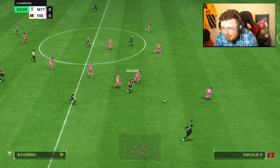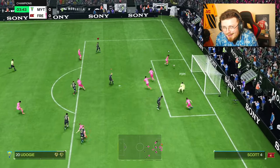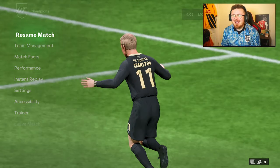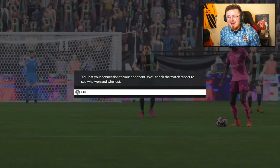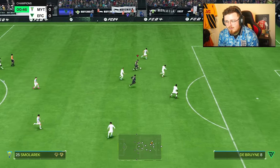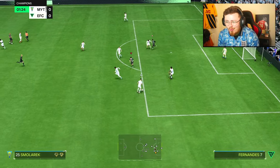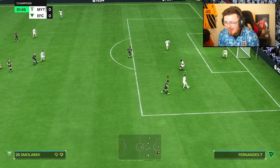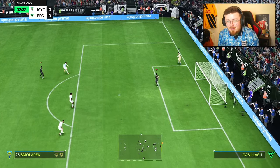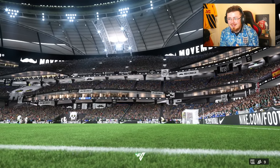Rolfo — big touch, Smolorek. Linking up with Eusebio, provider again. All the way — all the way. He's fluffed it. Come on, two quits — we're dominating, we're flying. My opponent isn't even playing. That was ridiculous. Is he that shell-shocked by how good that was? And he's had enough — nil-nil rage quit. But what was that from Smolorek? The speed, the power — almost broke the crossbar.